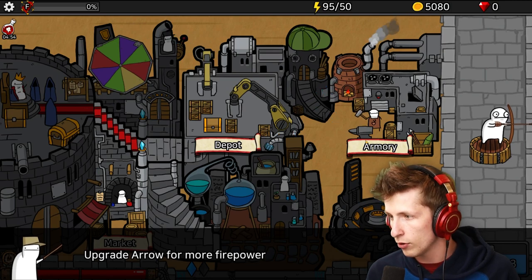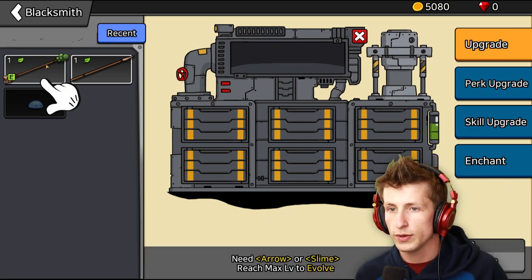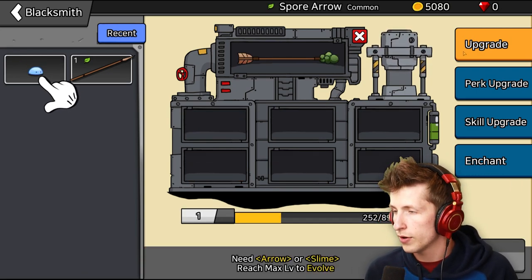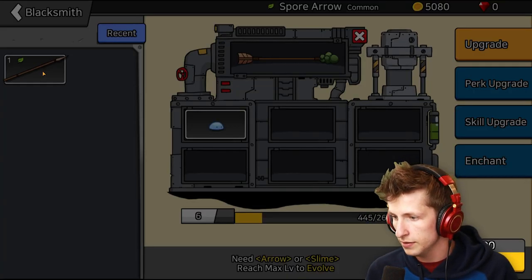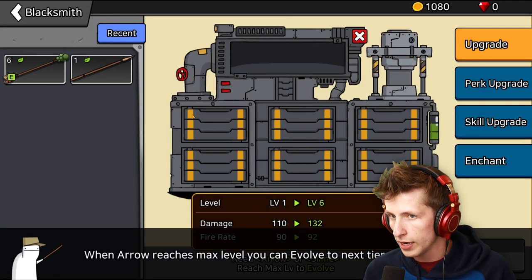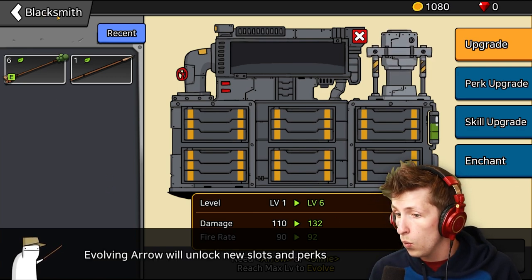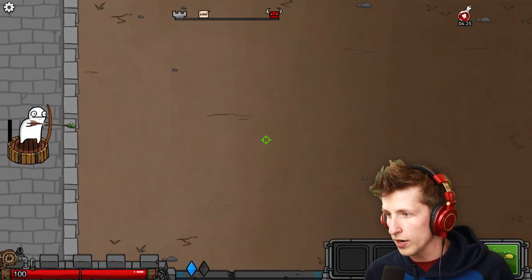Upgrade arrow for more - so we can go to the armory, blacksmith, upgrade. So we click on this, now we're gonna upgrade it. Did we - it's level six now? We're gonna back out now and we can go into the next wave.